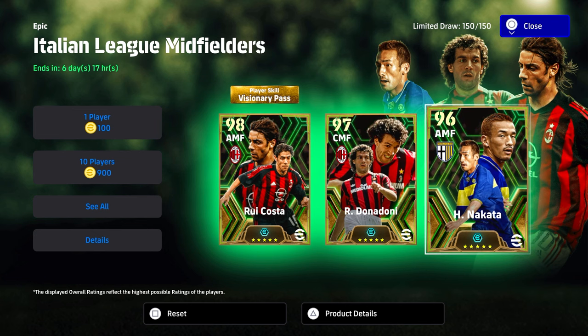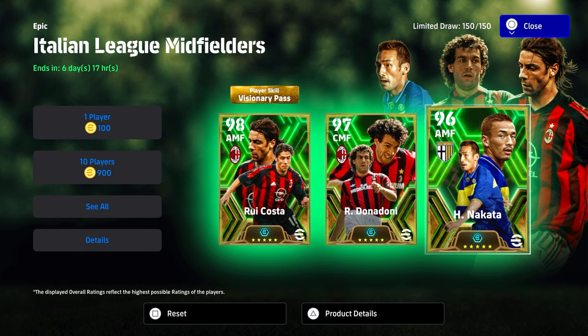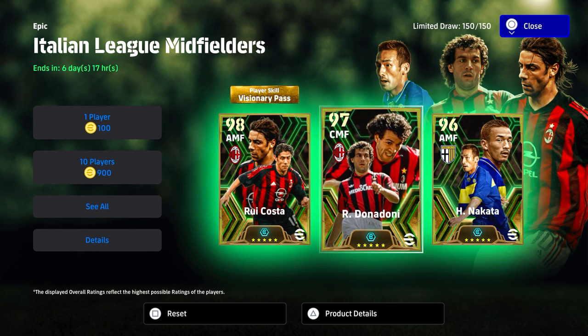Welcome back to the channel, it is Monday morning so happy Monday to you guys. We are back with the Italian league midfielders and I'll be honest, there are a couple of surprising players in this pack, most notably Donadoni. For the most part I think this is a very easily skipped pack, and I'll tell you why. Obviously we've got Rui Costa and Nakata in there as well.